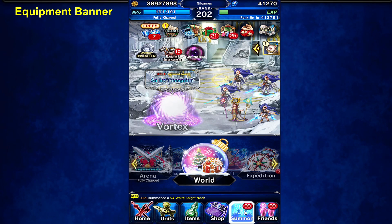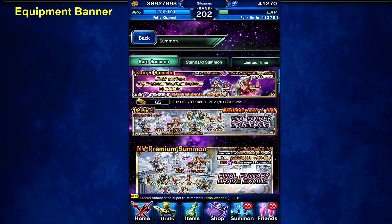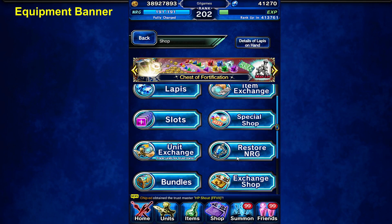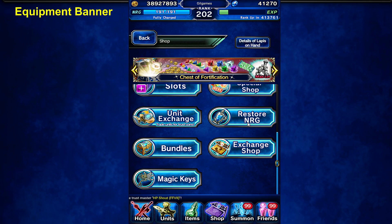Hi guys, Jayapop with the FFPE videos. So people were complaining about these banners, this equipment banner, but it's not as good as some of the super TMRs, but you can run them in item world and get a special ability.